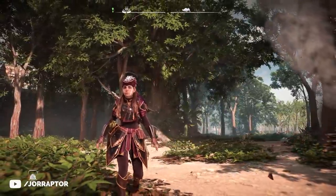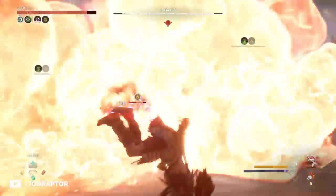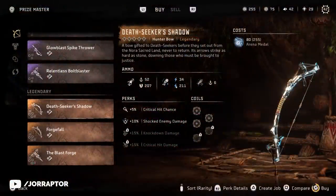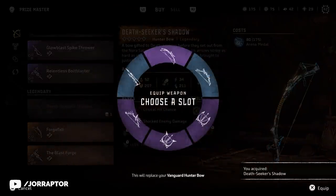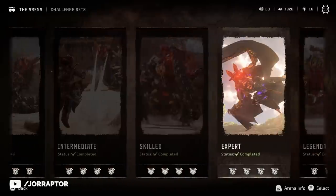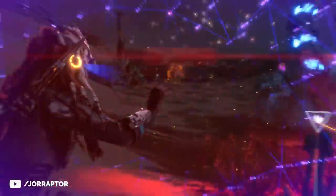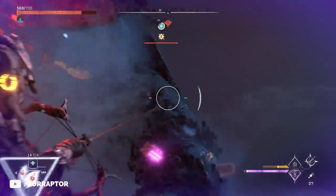We already went over all the best armors and weapons in Horizon Forbidden West and how to get them, but I can see why you might have trouble actually getting the medals in the arena, and we were still figuring out how to spawn special apex variants needed for these items and upgrades. I've now completed all the arena challenges and have some very helpful tips that you totally want to be using, and also things to do to get the best items the game has to offer.